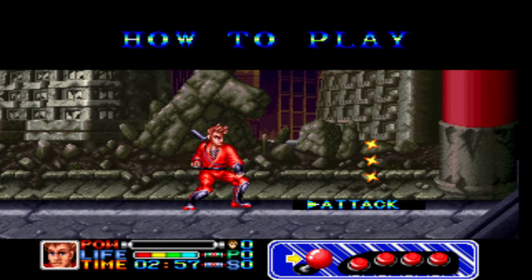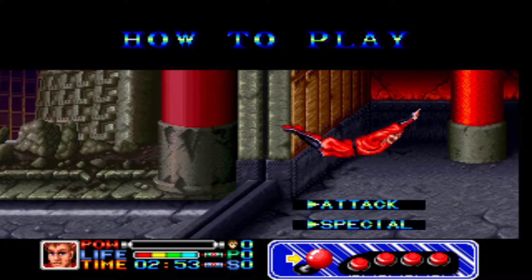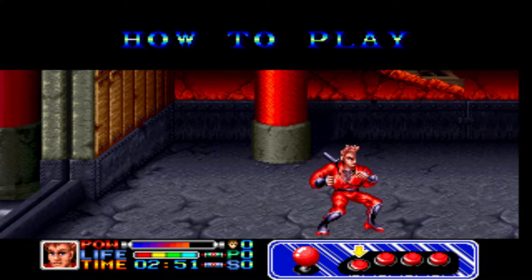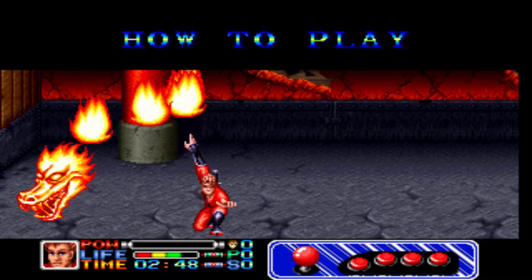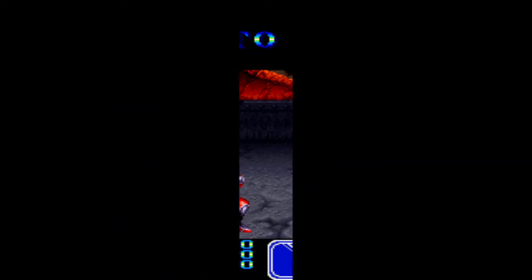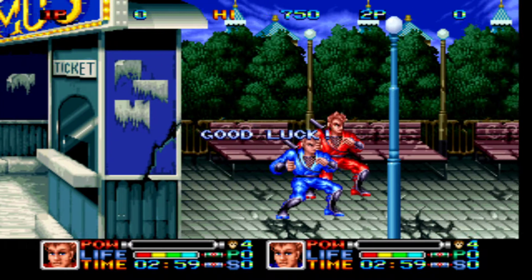Hello and welcome to Unlimited Live! Today we're going to play this game called Ninja Combat. You can see the A and B buttons to be used right here. Let's just get ahead with the game — it says 'Good Luck.'